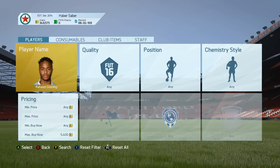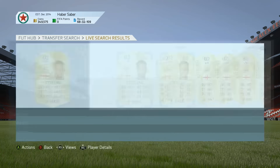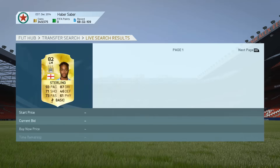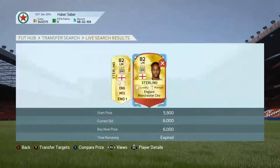Basically the trading method here is you're gonna go and try to snipe players — literally snipe players that you can afford. I have about 350k in the bank, so I've gone for players like Sterling, Sturridge, Ramirez, and Depay. Low-rated players that are a little bit expensive are the best ones to target.